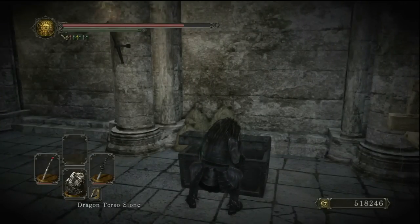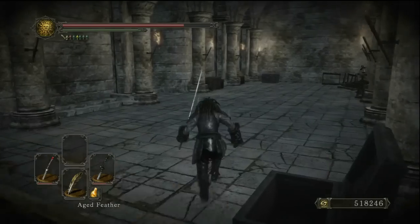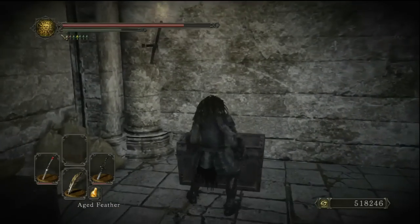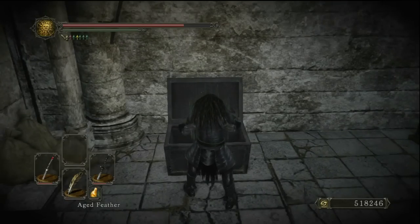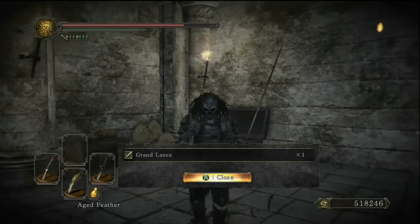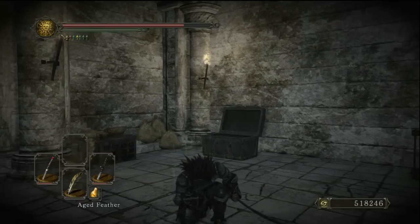There are two chests in here - one will contain the weapon, the other one is not important but I had to open it anyway. You get some of those bonfire items - you get so many of those in this game. This is the chest where you'll get the weapon, so let's go ahead and open this up. We just got the Grand Lance - absolutely love this weapon, it is a lot of fun to use and it's so freaking powerful.